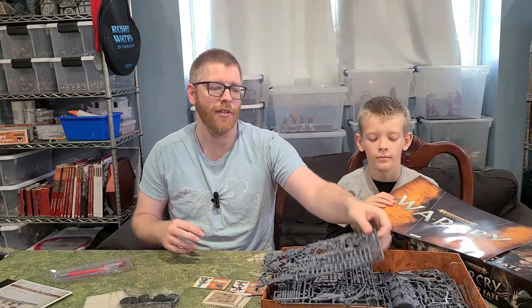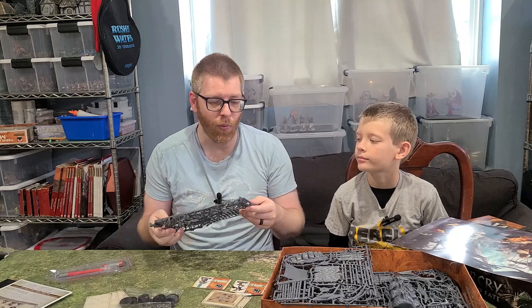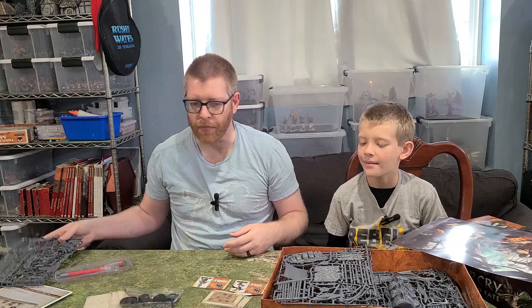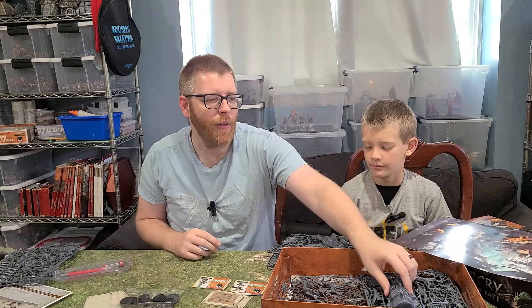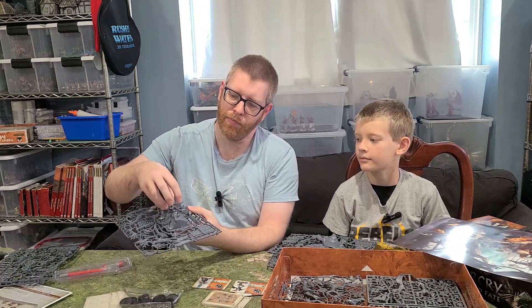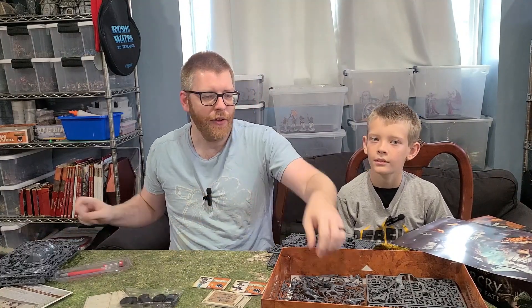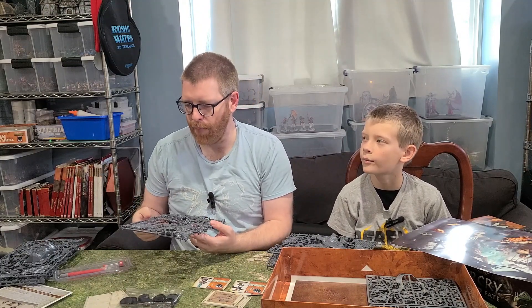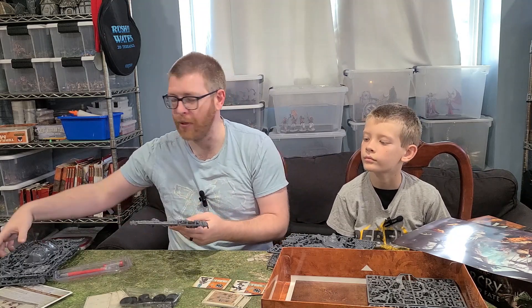Let's talk about the sprues. Some things will be the same as Heart of Girt — for example, the scattered terrain. Heart of Girt gave you two of these sprues, so you had doubles of everything, but with this one you only get one. It's the same sprue, so you'll get one set of all that scattered terrain. You also get one gnarled oak on the big spine and one on a big skull, both the same as from Heart of Girt.